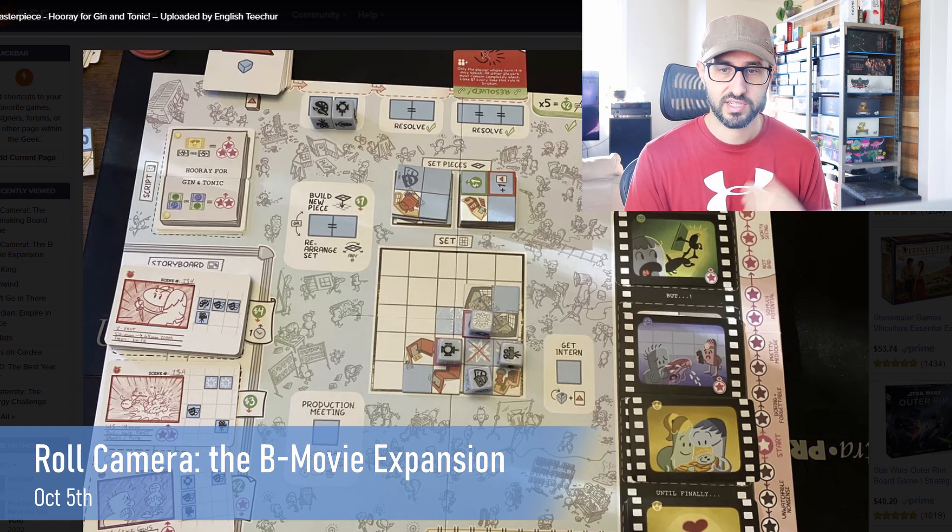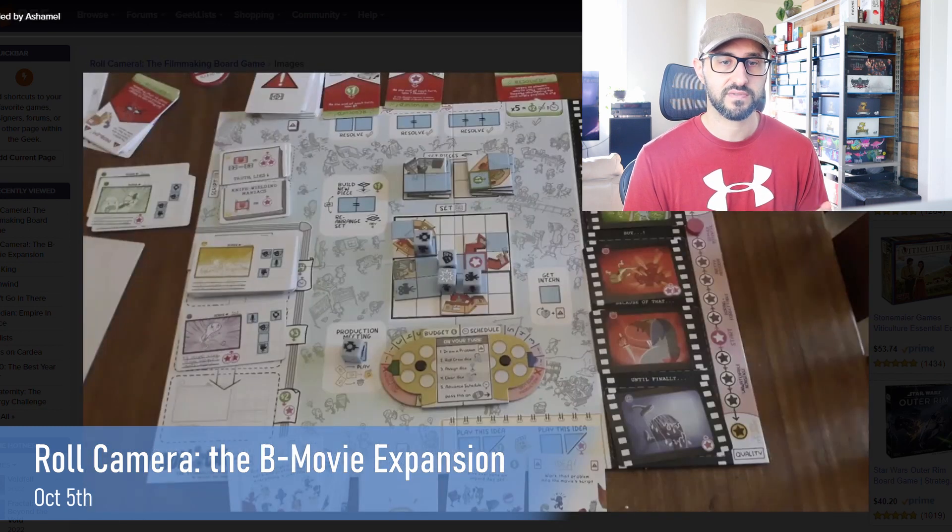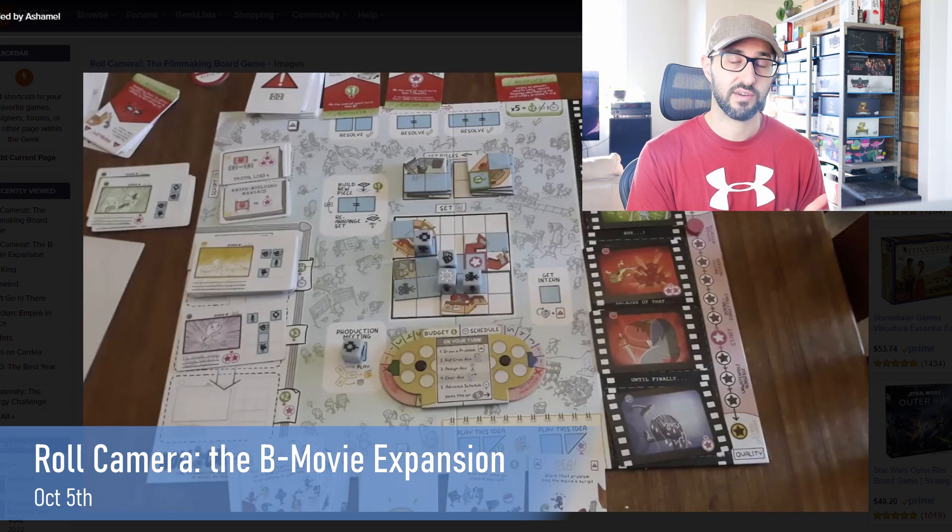Each round, players are going to be drawing a problem card from the problem deck, and each card represents some sort of restriction or problem that the players run into. These will resolve over time, but they will build up each round if they're not resolved, so players will want to try and get rid of them because they're harder and harder to deal with as more of these cards start to pile up throughout the game.